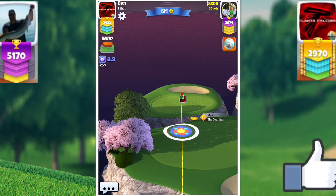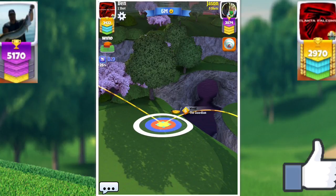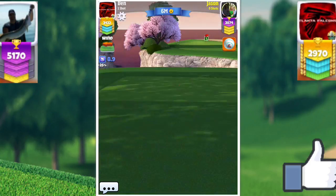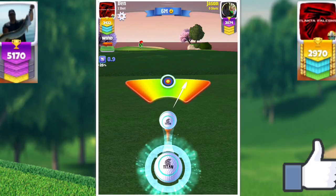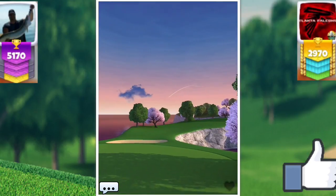With a headwind on this hole it can get extremely brutal. I've seen so many people put their shots into the hazard — the little valley or gorge — because they don't know how to adjust for it. This hole is really tricky with a headwind. The way I like to play it is to put no spin on it. I bring my target marker all the way back as far as I can to where my first bounce just makes it over the gap safely, and I make sure I have enough room to adjust for my wind.